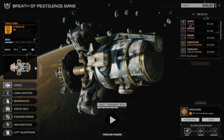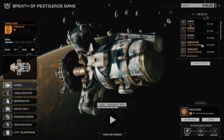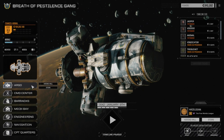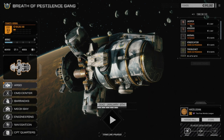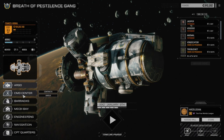Hey, welcome back to Rogue Tech. The last time we played was with our Pirate Lance, and we managed to get a bunch of Gladiator parts, which is kind of cool. It's nice to see that the Lightermax are actually taking on heavy targets and coming out successful. We're going to pull off one more mission here on this planet before we leave, and that will be today.